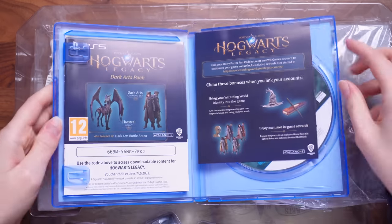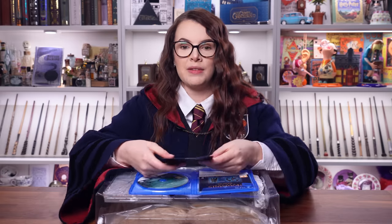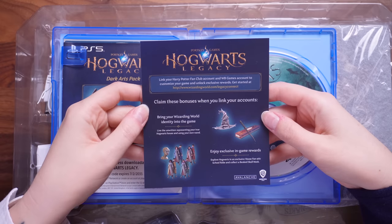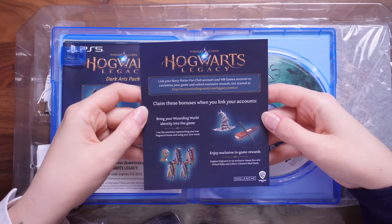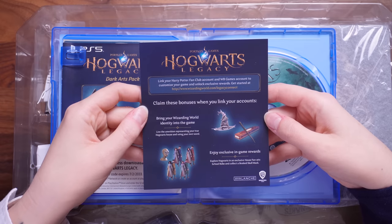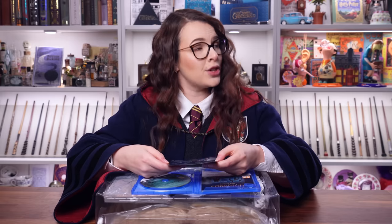So these are going to be some extra downloadable content. Something very interesting to note — it says 'link your Harry Potter fan club account and WB Games account to customise your game and unlock exclusive rewards,' and it gives you the link to do that. I have actually done that ahead of time, because girl be organised.